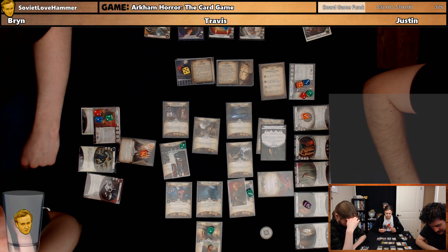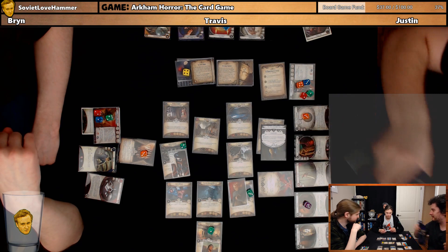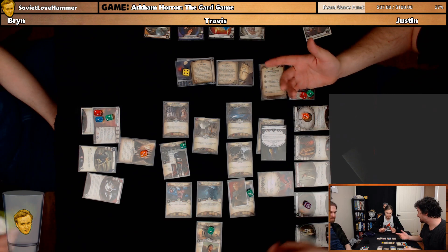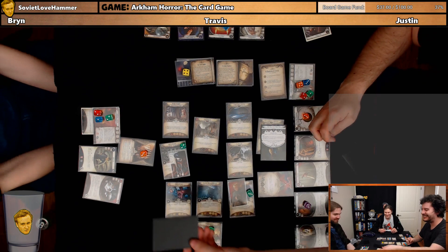Test Willpower four. Three to four — I fail. If you fail, you must remove one Doom from the current agenda. That's bad, but also isn't — because we just have to survive three nights. No, but it's bad. It's either that or die.